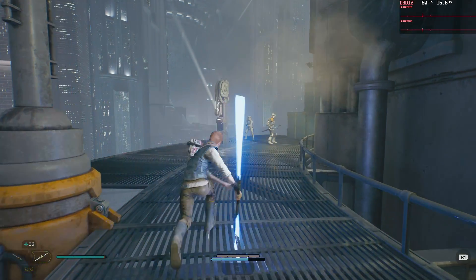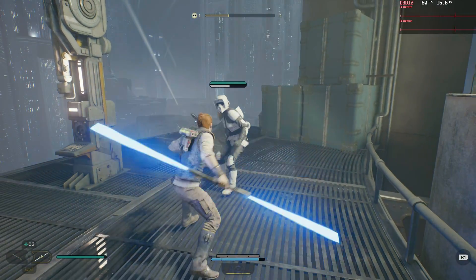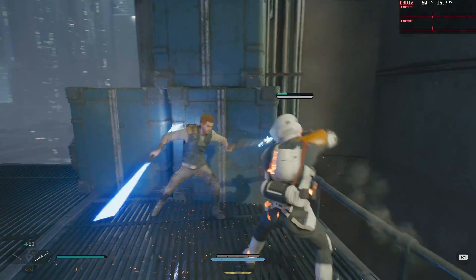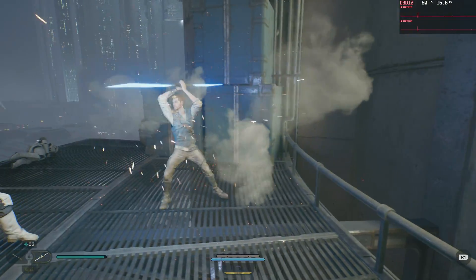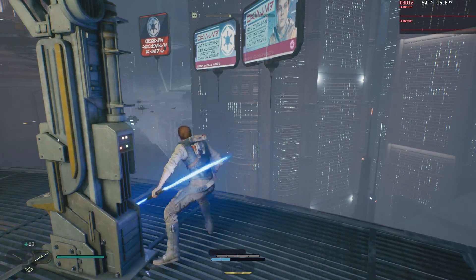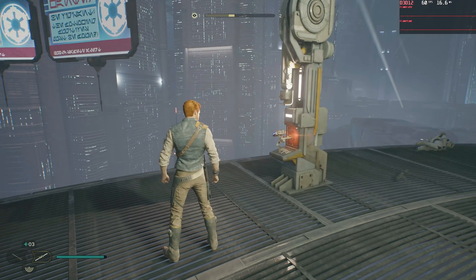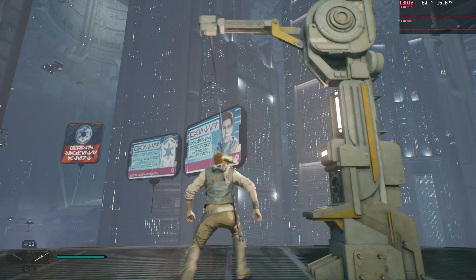The footage we're looking at is from playing on epic settings with ray tracing on and FSR in performance mode. With those settings the game runs in 4K at a steady 60fps, which is what I want — I wouldn't get any better on my PS5. I do see some frame time judders here and there which could indicate compilation stutter, but I don't really notice this when playing so I don't mind.